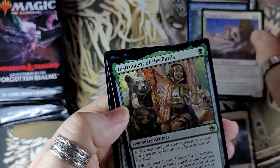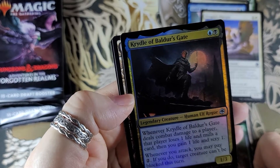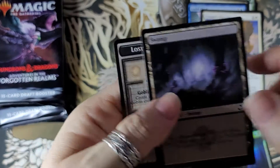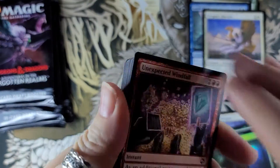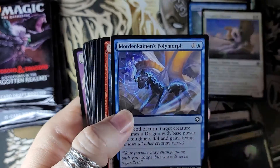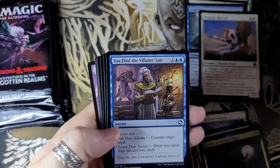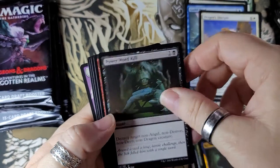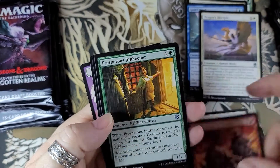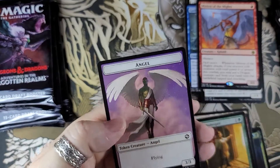Gold card — oh, a gold card! Oh look at this one — Cradle of the Baldur's Gate land. Nice card. I guess you get those in every pack. Minion of the Mighty, and a force, and then that.